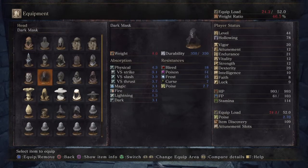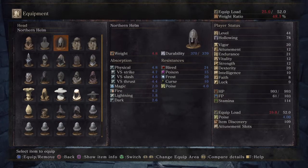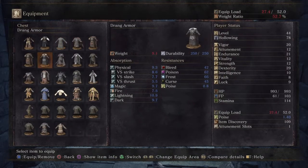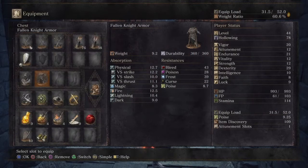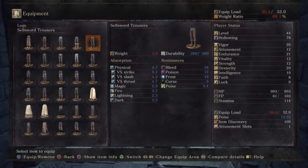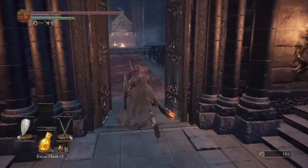We got the thief mask. We're wearing the fallen knight armor, the master's gloves because of a weight issue — they're light — and leather boots, something new I put on since last time. Full disclosure: I put on a little bit of different pants.